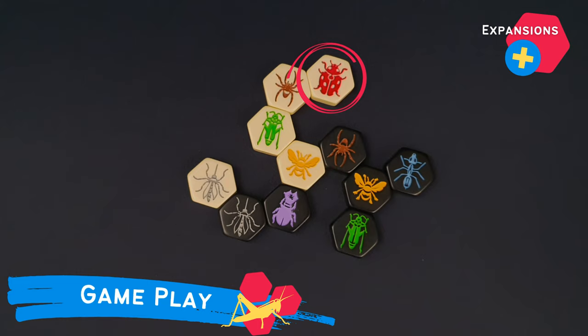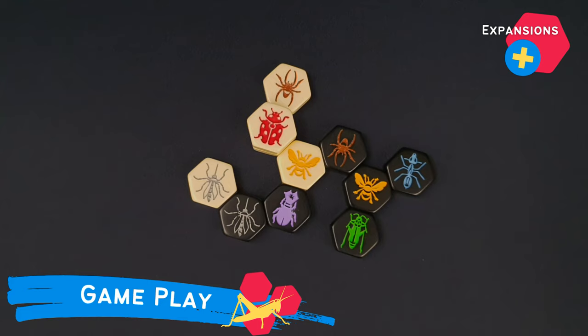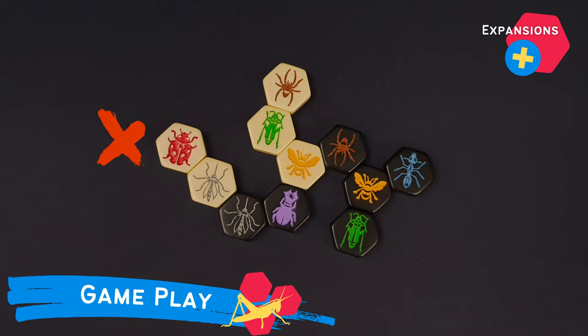Ladybirds must move exactly three spaces: two on top of the hive and then one down. That is, the first movement will be to move to the top of the hive, the second one to move to another piece on top of the hive, and the third one to go down back to the hive. They may not move around the hive and they must not end their movement on top of it.